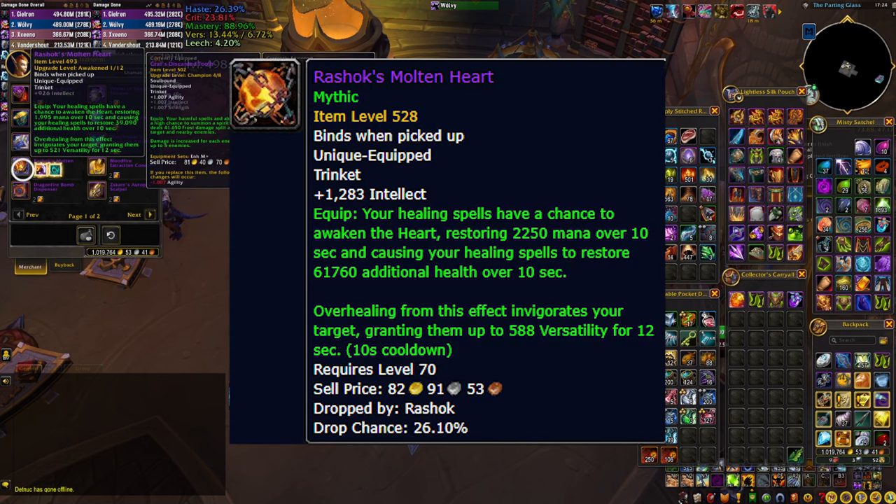You can get this trinket from the middle vendor. On paper it sounds amazing — it gives you mana, puts a heal effect on your target, and grants versatility. It was in fact one of the best trinkets during season 2, but it has since received nerfs and the numbers don't seem that amazing right now.